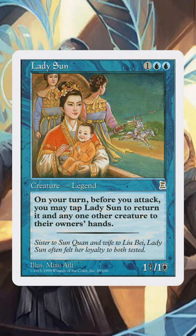I'm raiding every legendary creature ever and this is day 418. Lady Sun — one blue blue for a legendary creature human advisor, 1/1.